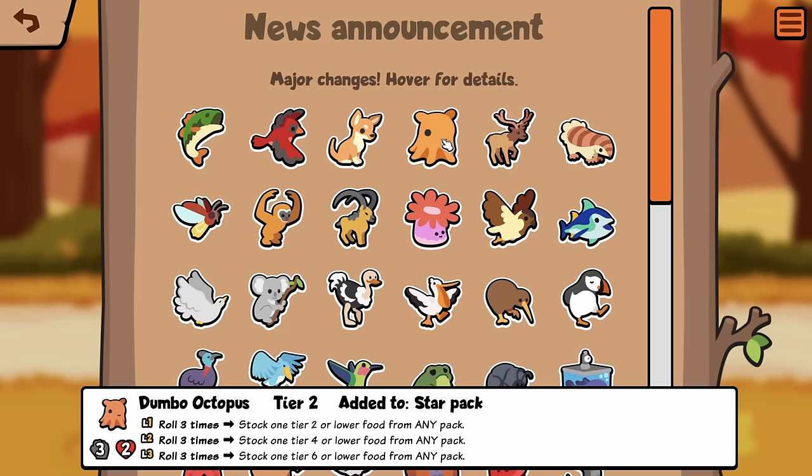Dumbo Octopus: roll 3 times, stock 1 Tier 2 or lower food from any pack. So it's only stock, and it's not free. Seems okay, honestly. Because you can get Melon out of it if you can get it to level 3, and that seems reasonable at a Tier 2. That's actually really cool.